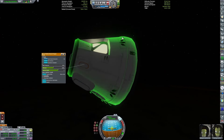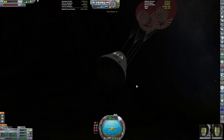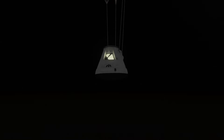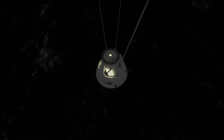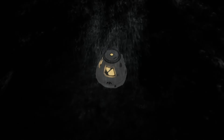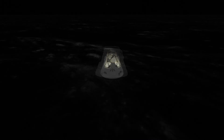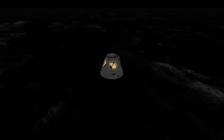We survived re-entry just fine. Now we simply deploy the parachutes and wait for splashdown. The drogue chutes deploy fully, followed by the main parachutes, and we calmly come down. After a very dramatic series of events, the crew have returned safely. It seems splashdown has affected the electrical systems of the capsule, but they're safe and sound. I want to thank you for watching, and also thank everybody who commented on the last video. Goodbye.